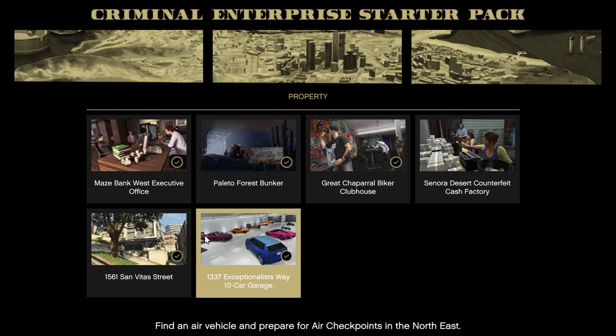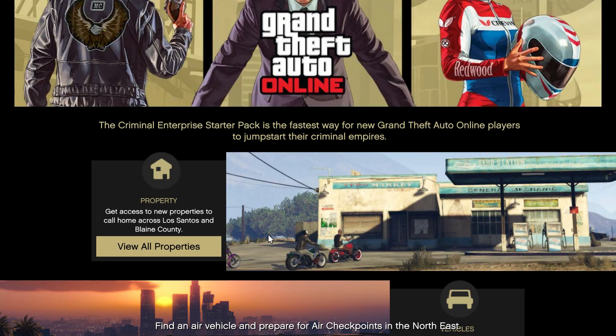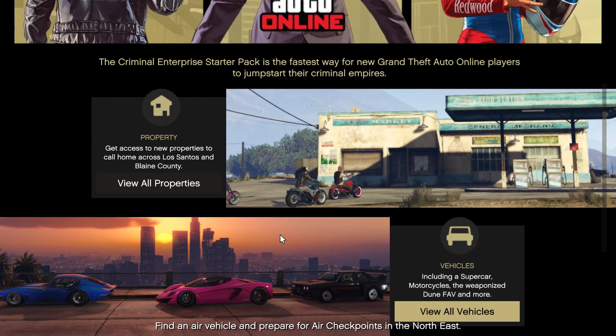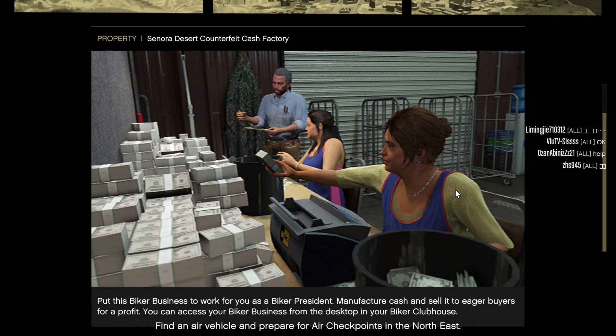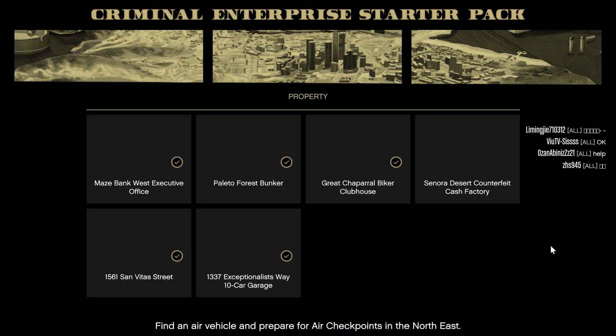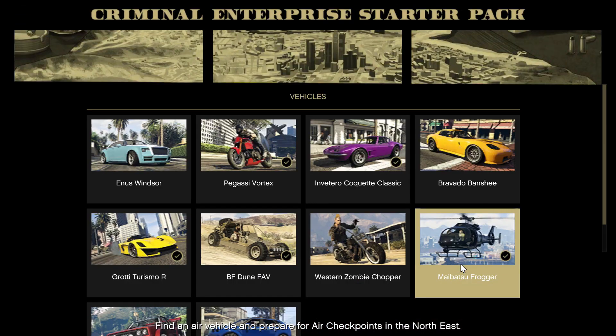You will also get this apartment, this garage, and this cash factory — I haven't acquired that one yet, but I need to acquire it. When you scroll down you will see all the free vehicles listed.